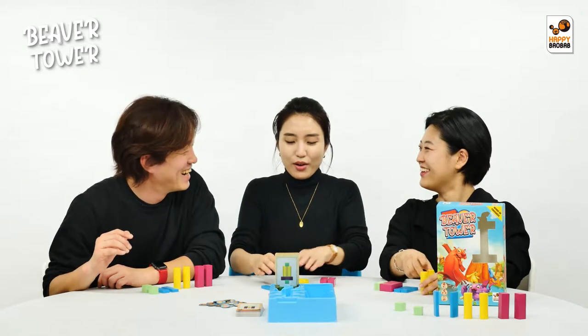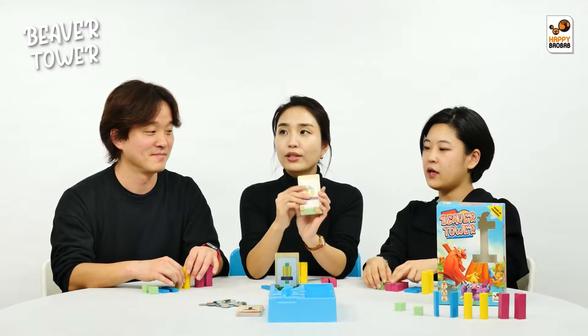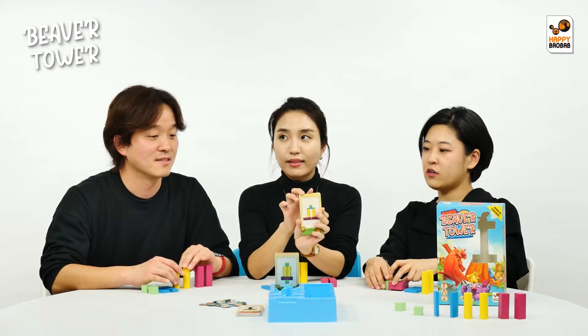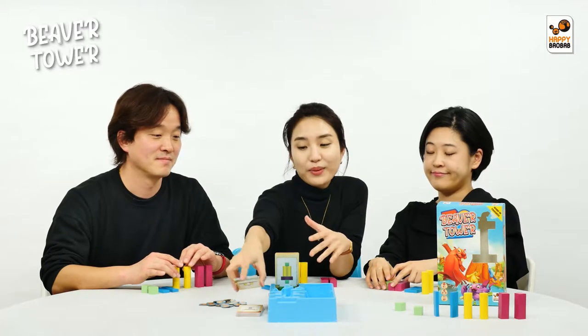We have four different shaped and colored blocks, and there are mission cards of different shaped towers. It's double sided — the yellow page is the simple version, and the back page is the more advanced version. So we're going to show you how to play this game.